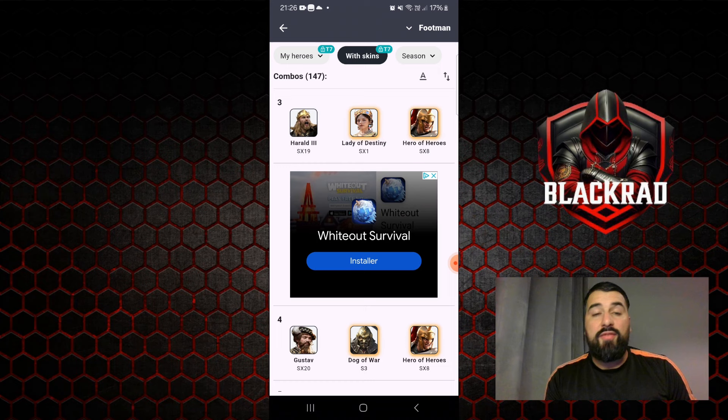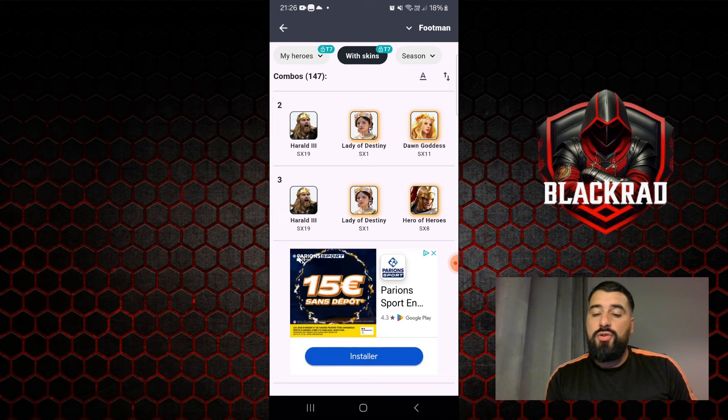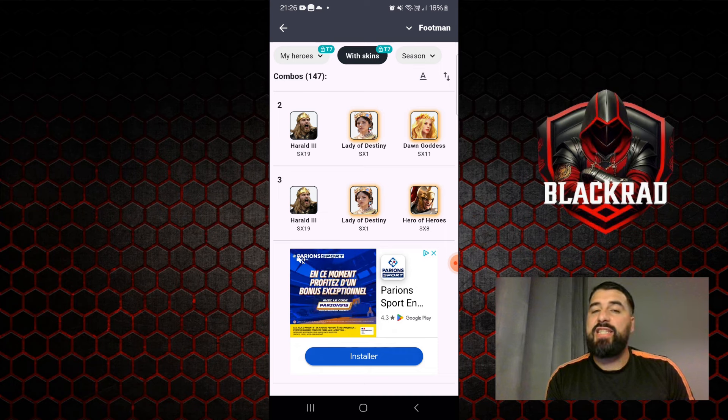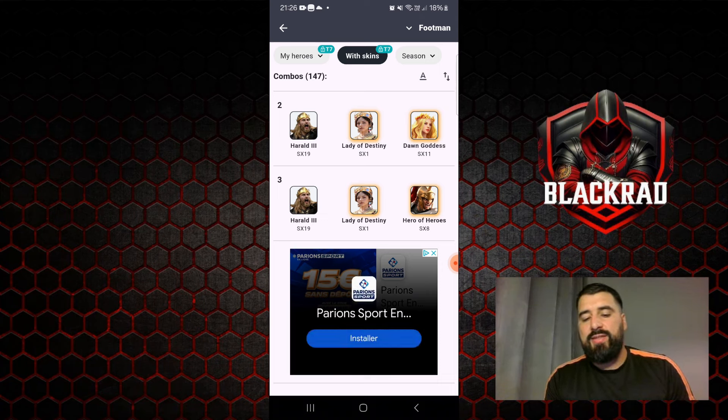Top three: Arold, Theodora, and Alexander — same as the other list, but you're going to keep Alexander for the Gustav legion anyway, so it's not a great idea. Top two: Arold, Theodora, and Healer. This legion is really dominating — the skin gives really good stats for Theodora. I've fought against it a lot and it's very strong because of all the healing. Super, super strong and very hard to beat.